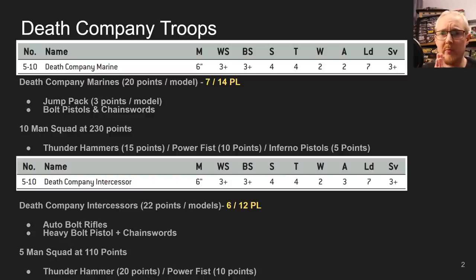Let's look at the Intercessors — they're down to 22 points per model now. They get essentially the same stat line but with one extra attack. I would heavily recommend, if you're going to run them, going with heavy bolt pistols and chainswords, because with a chainsword they can get like 6 or 7 attacks on the charge, which is significant if you have a decent number of them.